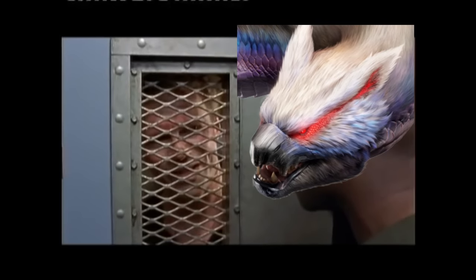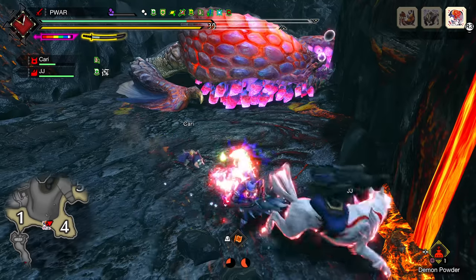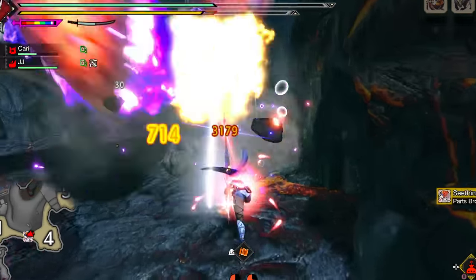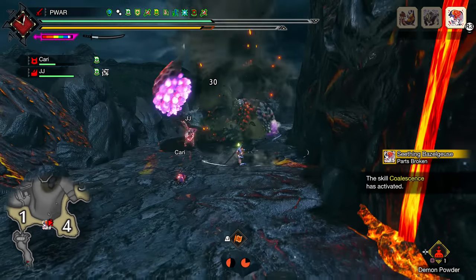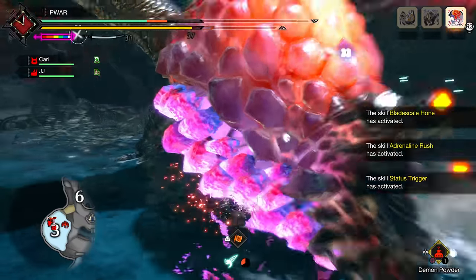Sup ninjas, with the introduction of Lucenarga Kuga, aka Lucy, we got a powerful alternate build option that harkens back to the old Evasion Mantle from World playstyle with Lucen's new set.